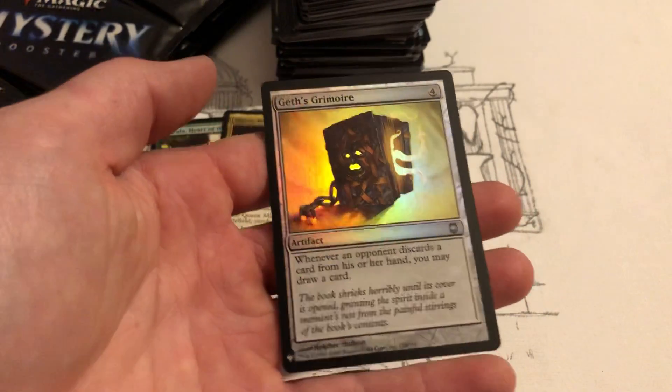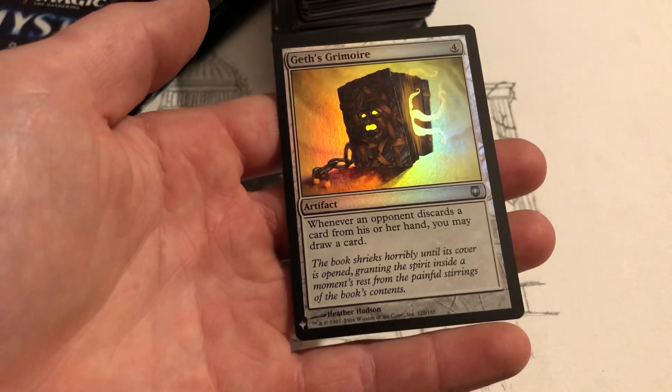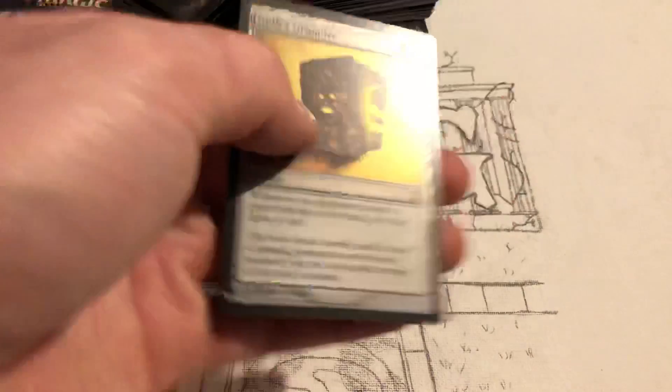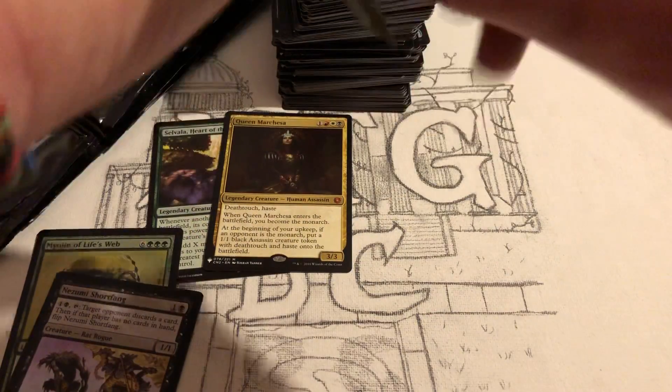Graze Grimoire — whenever an opponent discards a card from his or her hand, you may draw a card. That's not bad depending on who you're going against. If you're going against your buddies you could set a deck against that — that's definitely one way to use it. But if you're in a tournament I don't see much play with that.